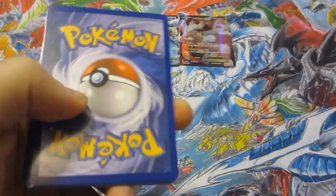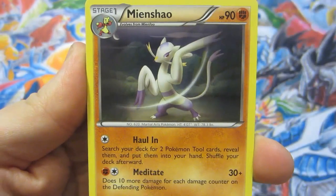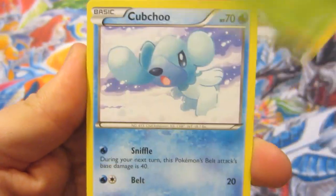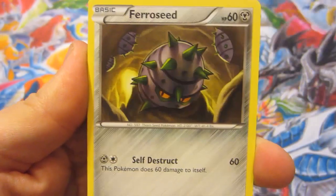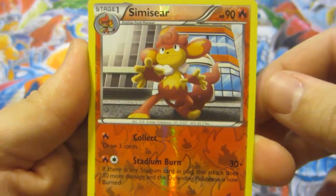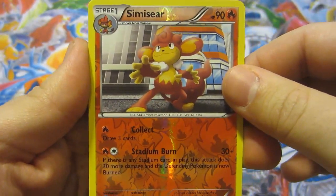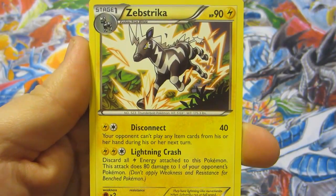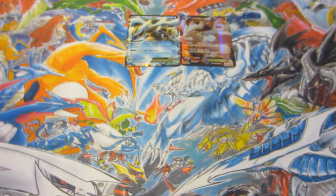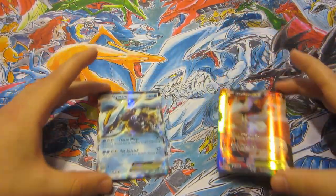Obviously I can't complain no matter what, but let's do this. Pack four: Lampent, Vanillish, Meowth, Pansage — these freaking monkeys, Black and White was obsessed with them — Cubchoo, Ferroseed, Bronzor, Growlithe, Semisear reverse, and our regular rare is a Zebstrika. Not too surprising those last two packs had nothing — they probably get these right from booster boxes.